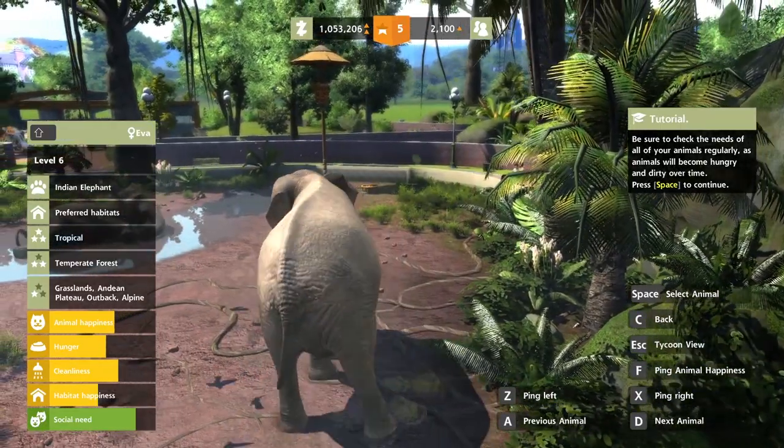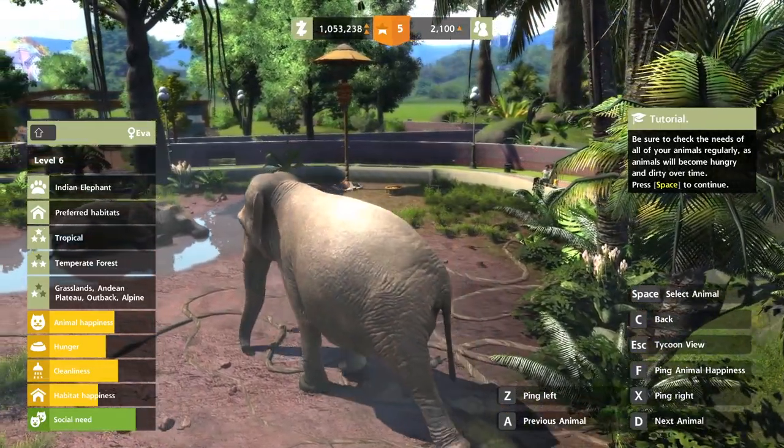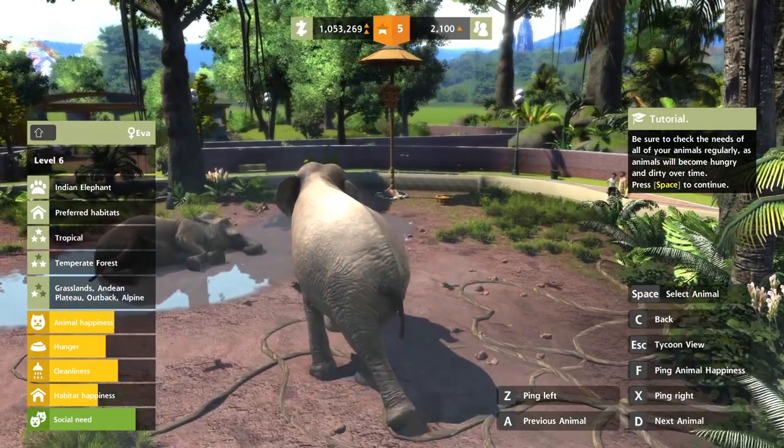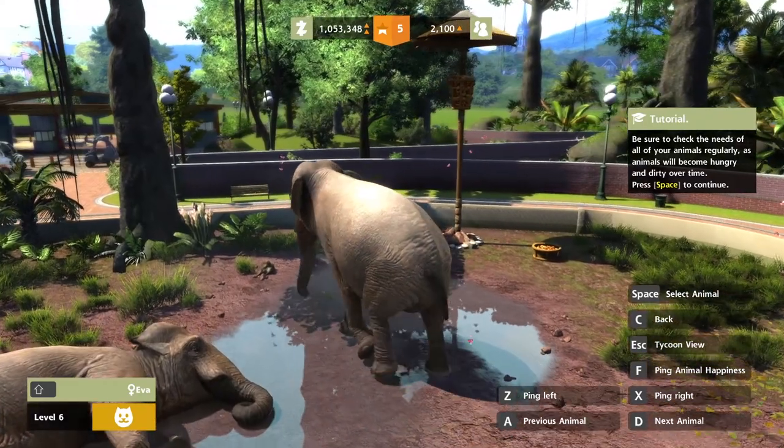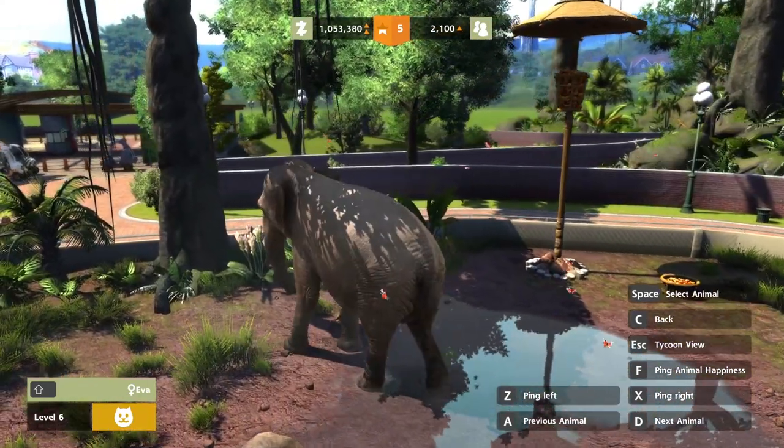That tells you everything about them too. That Indian elephant likes tropical climates, temperate forests, and grasslands. And that one, I think, is dead — the leg's twitching. Oh boy, yep, it's dead. It's gotta be.